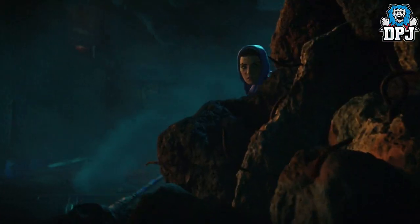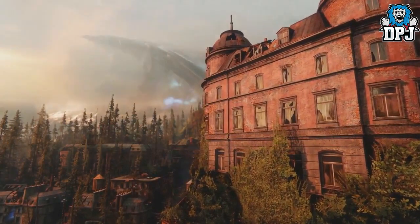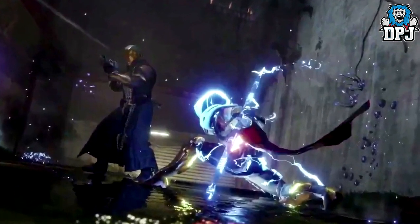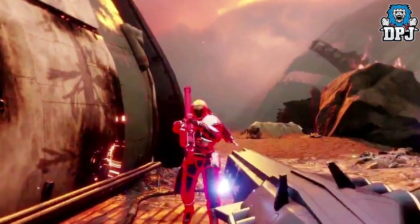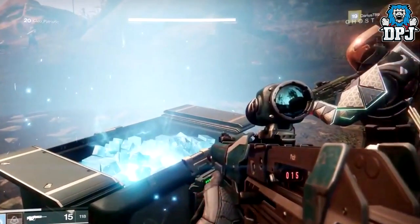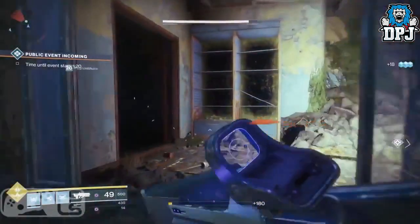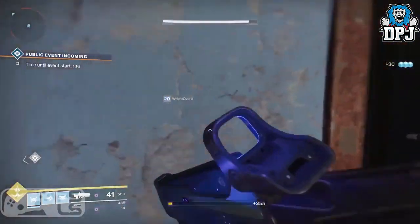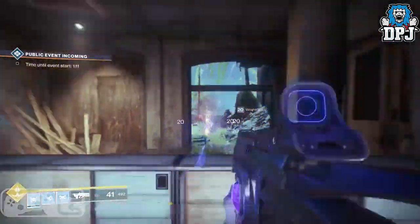We just saw two new exotics — the Graviton Lance pulse rifle and the Eye of Another World Warlock helmet. Confirmed returning exotics from Destiny 1 include the Starfire Protocol Warlock chest piece and the Taken Out Titan helmet, revealed weeks back. This past week we also saw two more: the Titan's ACD/0 Feedback Fence gauntlets, and the Hard Light auto rifle, which now returns with a void burn twist — let's hope they get it right this time, as it was not great in the first game.